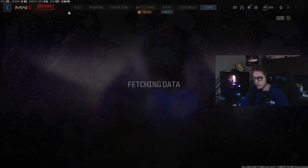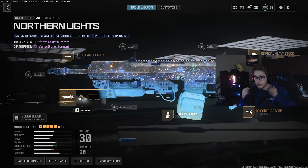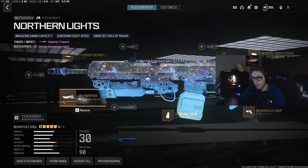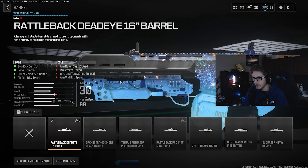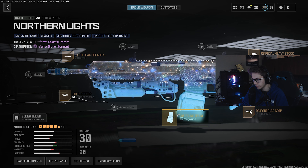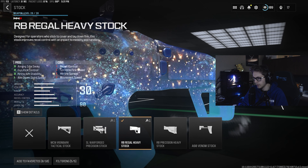We're going to go ahead and also try out this Sidewinder. This also has something that I haven't unlocked in the Battle Pass yet — this variant right here has the Jack Purifier. It's got the Flamethrower on it. I'm probably won't use a lot of the Flamethrower today because I want to make a whole video focused on that and just how many kills I can get. This video is more so about the variant. It appears to be the Rattleback Deadeye 16-inch Barrel, which is definitely going to help with accuracy. Then we've got the Jack Purifier Underbowl Flamethrower, 30-round mag. We have the RB Borealis Grip, which is going to help with gun kick control.